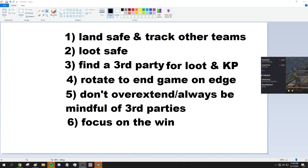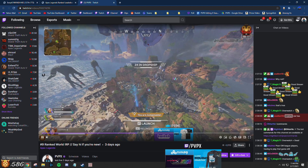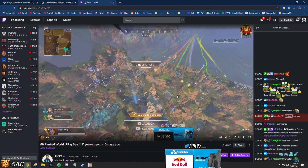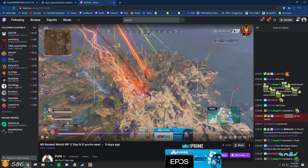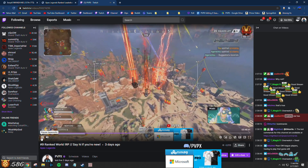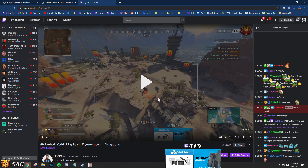We're going to jump into a random game from my VOD from the other day. We actually won 10 games in a row — the highest number I've ever won in Apex in two years of playing, 10 ranked games in a row, it was insane. This is one of those games. What I want to highlight is the basics of what we did and how we were able to climb roughly 1,500 to 2,000 RP a day in predator lobbies. During the flight path going right through the middle of the map, I'm looking around and seeing where everyone else is landing because I want to land a spot where no one else is.